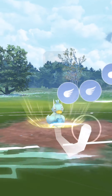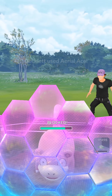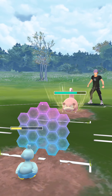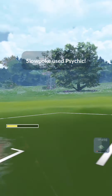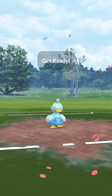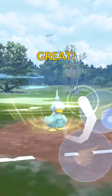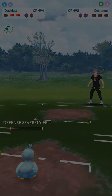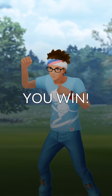We farm down the Cottonee to near defeat, and then we go for an Aerial Ace with Ducklet onto the Slowpoke that switches in. We try to get one more, but they use their Psy Kick. We had no choice but to go for a Brave Bird — so we do the Brave Bird to take out the Slowpoke, and then we farm down the Cottonee, and that's another W in the books.